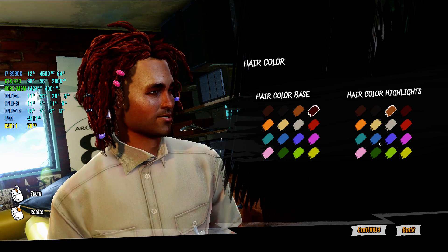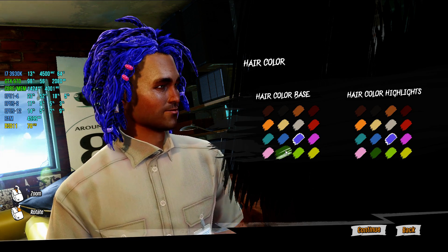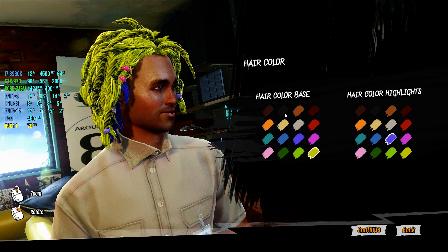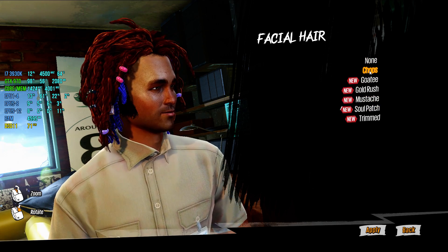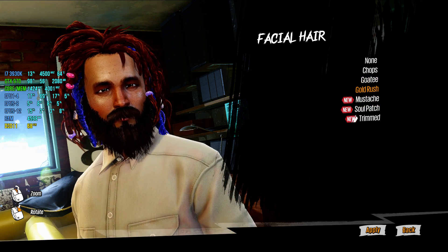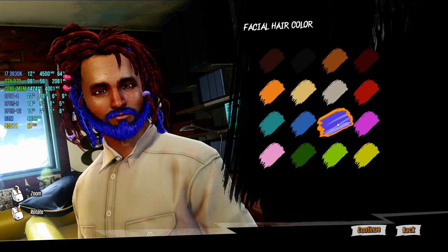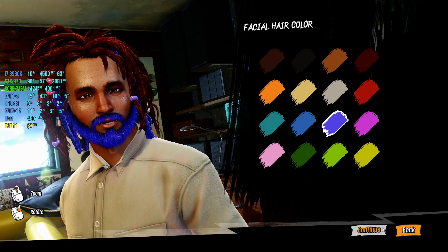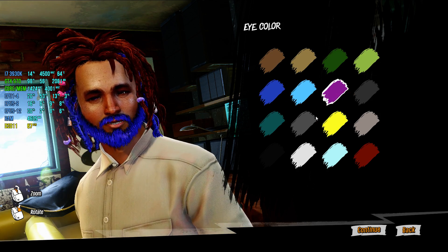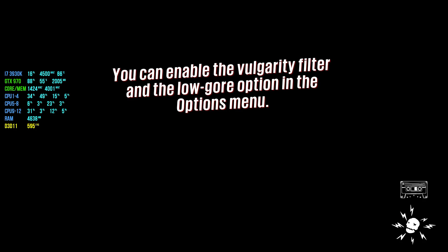Highlights — hold on a second, this is fine. Facial hair, not bad. There you go. Eye color too? Yeah, this one. There's a Pearl Gertie filter in the low-gore option in the options menu — nope, skipping that.